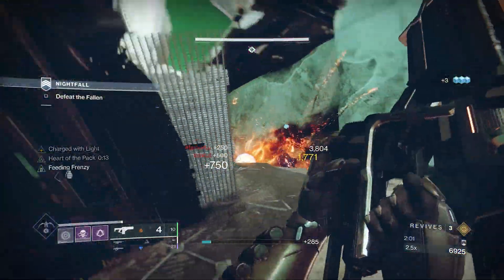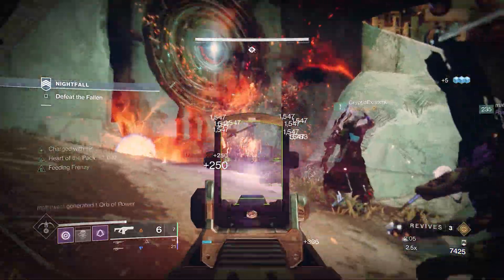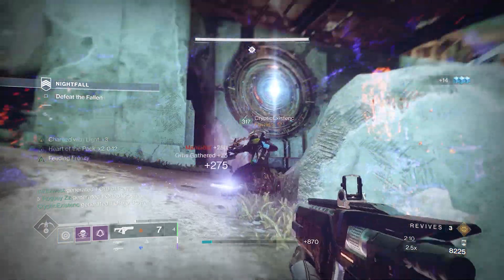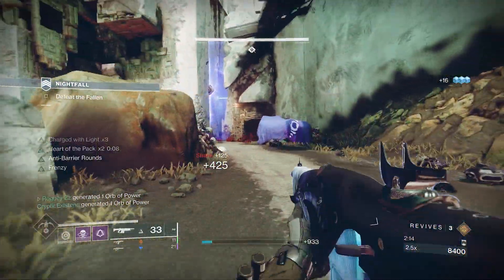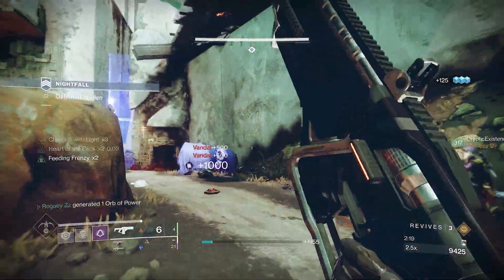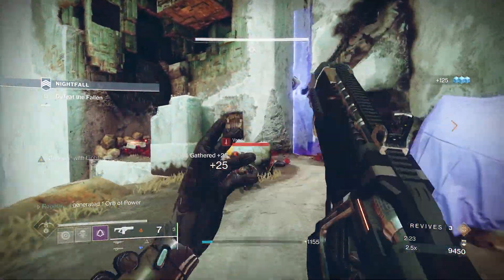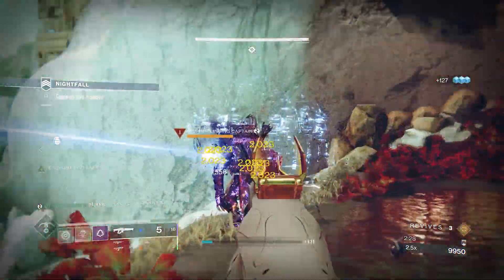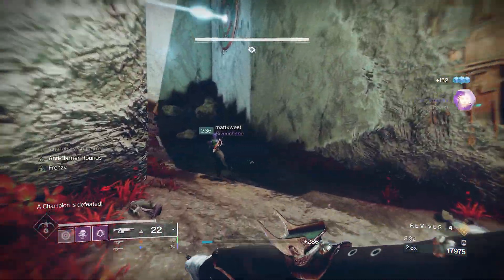Loadouts locked in, let's talk strategy. As you can see, we've been stealthing our way through the first section of the strike, hitting all the arc pulses along the way. After the first 5, we split up — Cryptic and Matt pushing forward while I stealth through and grab the second set of 5 pulses. A very boring but safe way to avoid the vandals and pikes. We tried a few different approaches for that first Overload champion, but due to the energy field requiring the entire wave to be cleared, the best method was taking them out front to back.